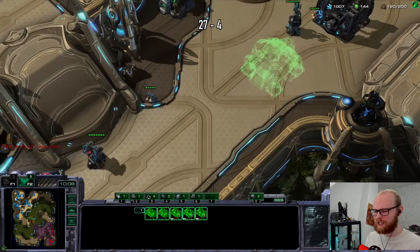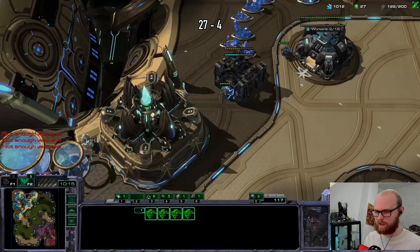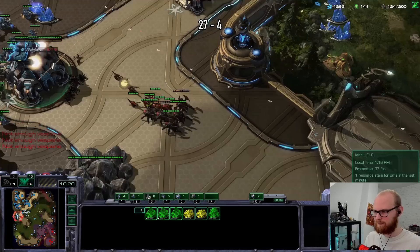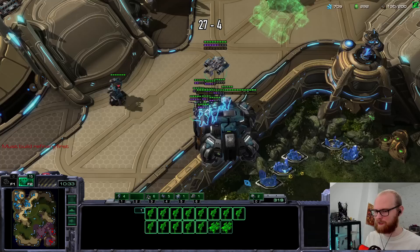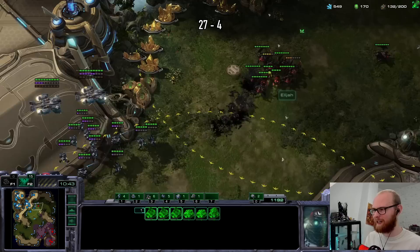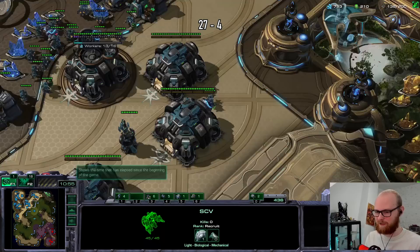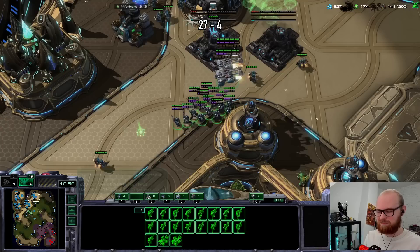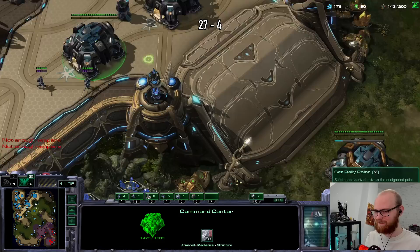We did kill the last one but we lost a ton of ghosts for it. I wish I had some planetary fortresses at the front - this area looks very exposed. There's already a PF so it really doesn't matter. I want to put a PF at the front. At this point I just want to secure the game 100% by locking everything down. I have five barracks making ghosts which is a little bit too much. Ghost on roaches is so satisfying.